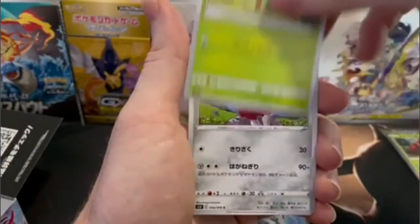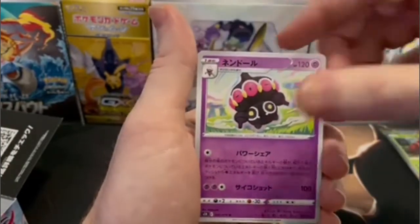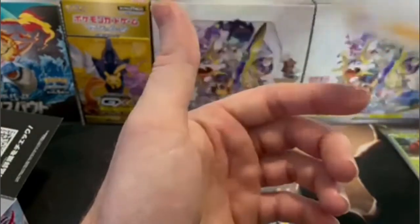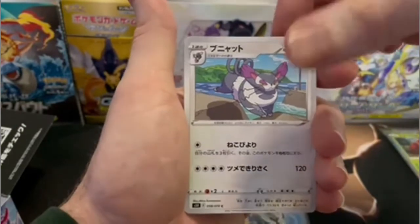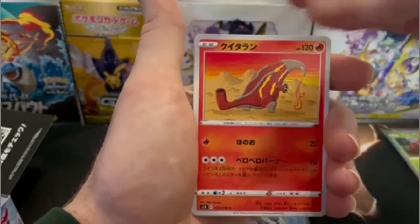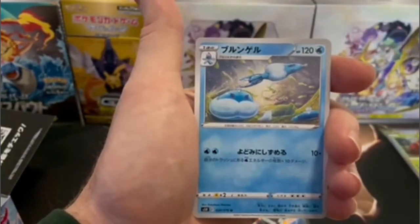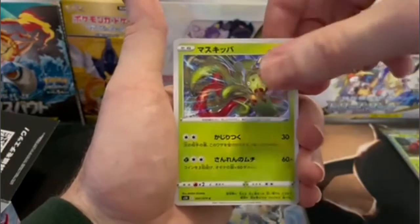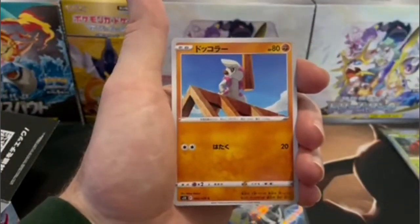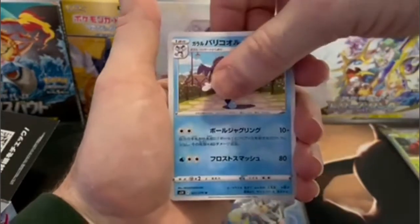Also on March 19th, there is another set releasing over in Japan called Matchless Fighters. Matchless Fighters is going to be the expansion set to this, and will expand a lot upon these Rapid Strike and Single Strike mechanics that this set brings to the TCG. So if you're big into playing the TCG, that'll be a set to look out for when it comes out in English, if you play on the English side of things.